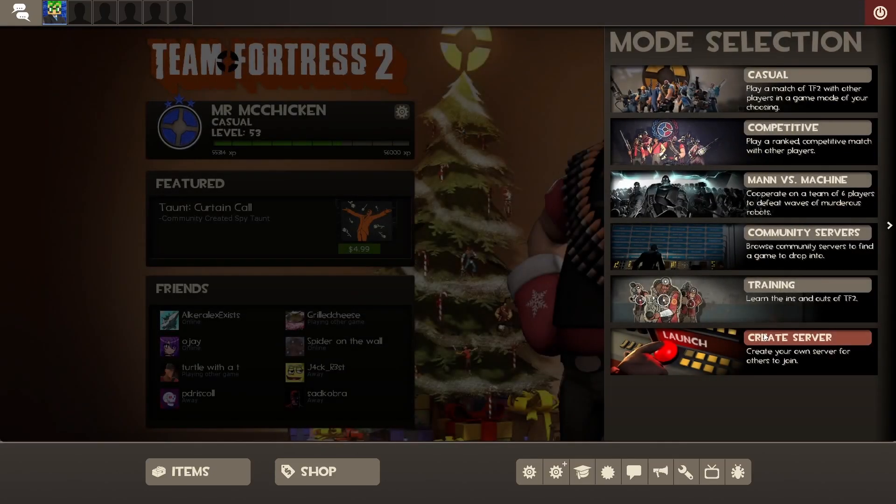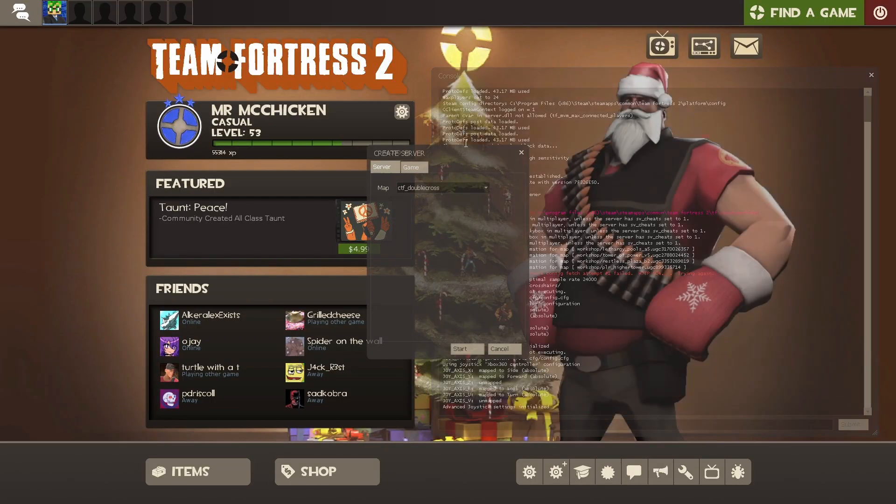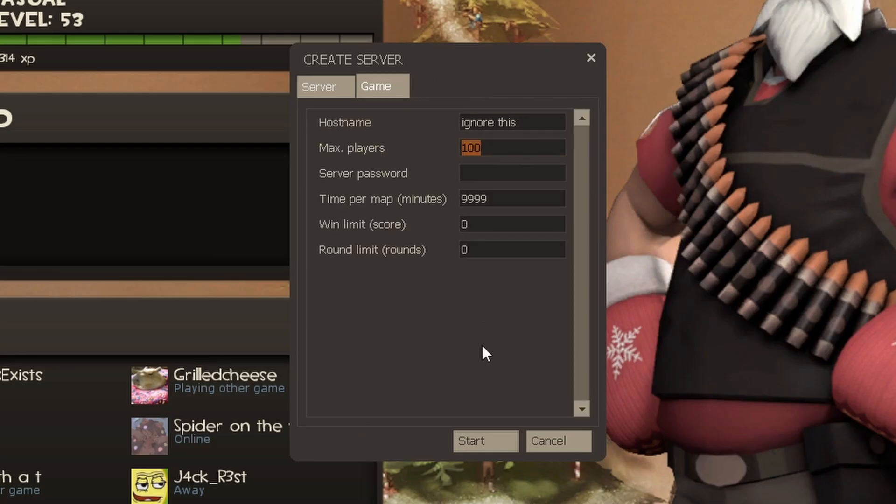Now go to Find a Game, create server. You can also open the dev console and type the map command directly, but I prefer doing this. Select the map — I'll go with double cross. Max players is the max amount of slots you can have in one server. This includes bots, so I always leave it at 100, but if you're not going to play with bots, just do five or however many people are going to play.